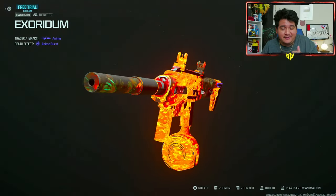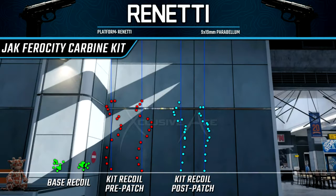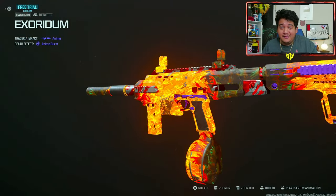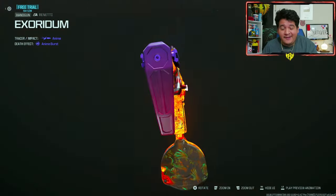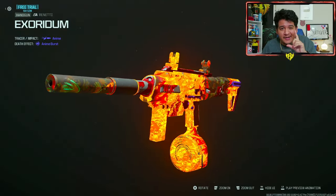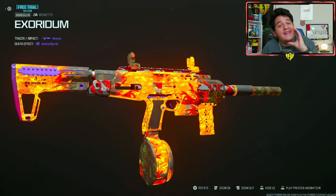You guys might have seen that in the intro clips. The other buff it got is that it has a lot less horizontal recoil, so it's only gonna have vertical recoil, which is a lot easier to control than before. With these two buffs combined, the Renetti SMG conversion kit is crazy overpowered, and I gotta go ahead and give you guys my number one class that I decided to use here today in S&D.